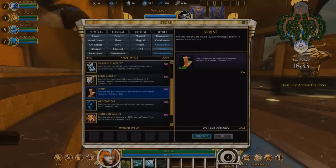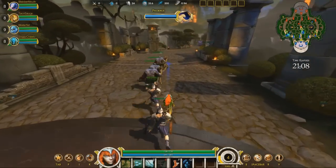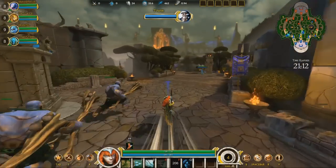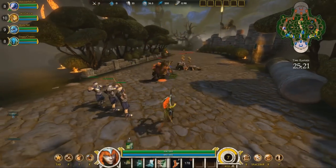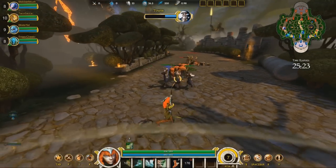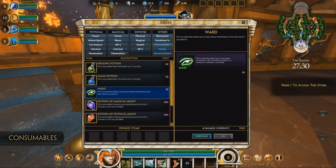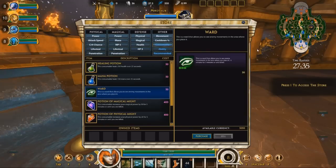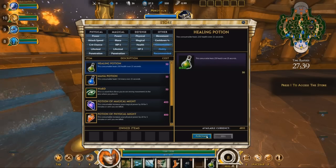Abilities are a special type of item that are user activated and have a long cooldown. For example, Sprint allows me to run quickly for a few seconds. Meditation heals my mana. You can carry three abilities total. Consumables are one time use items. You can stack multiple consumables of the same type, but must use all of them before purchasing a different type. Here, I purchase multiple health potions.